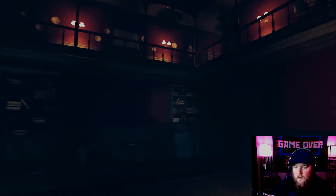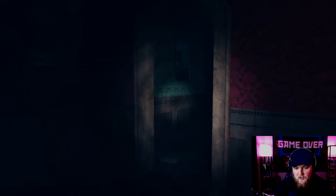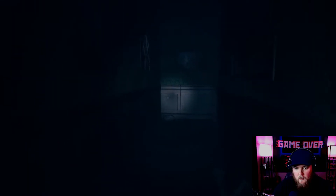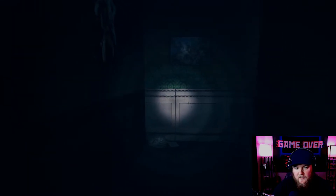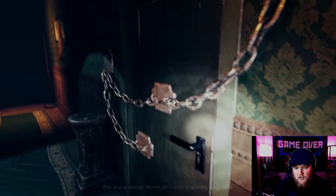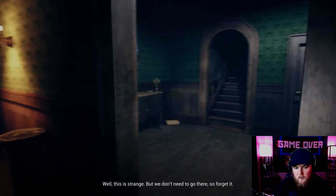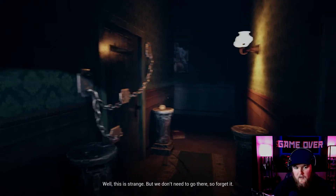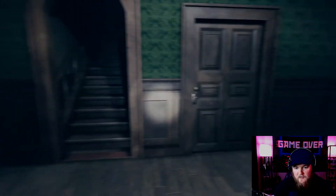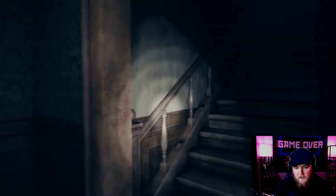Another hallway — let's go around here and see if we can find a set of stairs. Oh, that's all chained up — interesting. We don't need to go there, so forget it. There's stairs. What is this door? Can we open that? Oh, there's a basement. I don't want to go down in the basement — we need to go to the second floor.